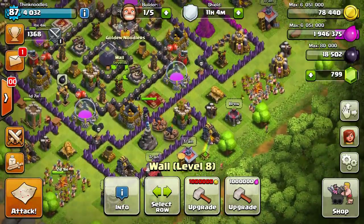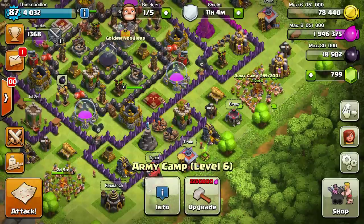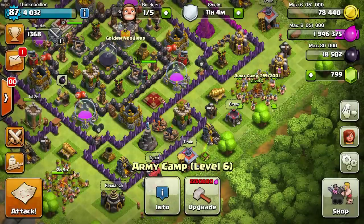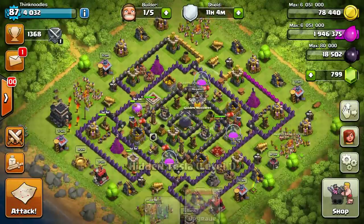It's more important for me to get my army camp going up — and that's what I'm doing here. How much do I need? I think you need two, so I need another 300,000 elixir. I'm getting there.